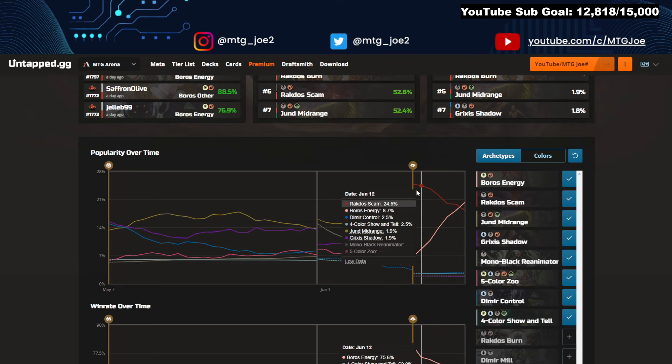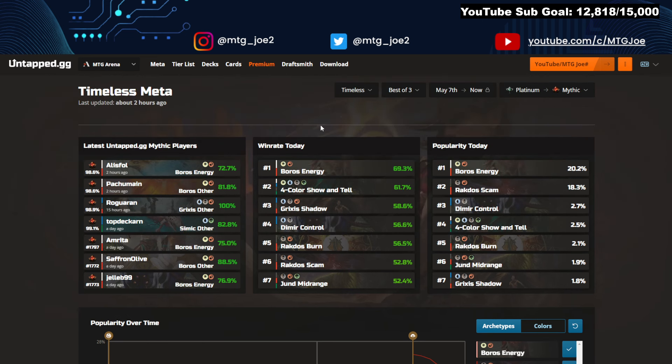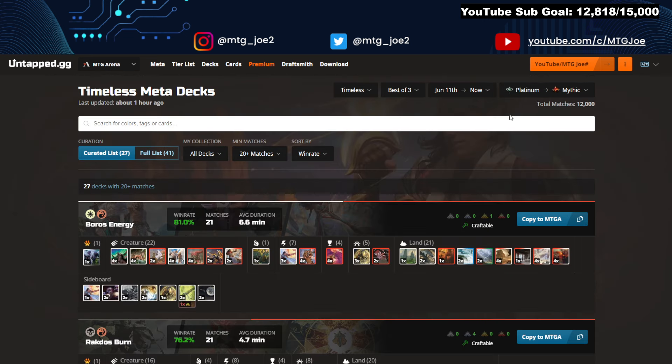The trendline doesn't really make much sense to look at right now given that the format is basically six days old. I'm going to look at Platinum to Mythic just to give us a nice population. I'm using a minimum game cap just to give us a diversity of decks. Keep in mind the format's still shaking up, so this is to give you a general idea. Some win rates could be from smaller populations, in some cases just one user.